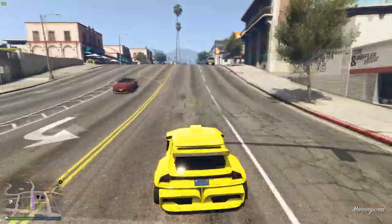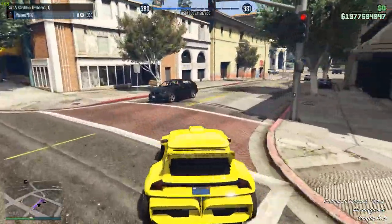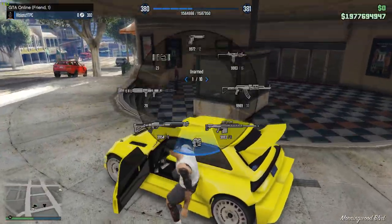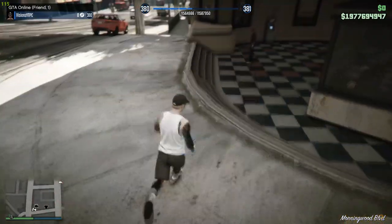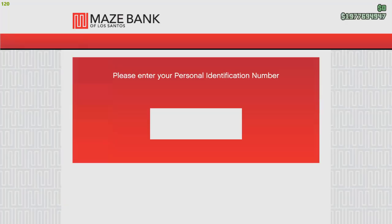To start this glitch off, the first thing you are going to do in GTA 5 Online is make your way to the Morningwood Cinema, which is down near the Santa Monica Pier. Once you actually arrive at the location, all you are going to do is walk over to the ATM that is on the left hand side of the cinema, like I am in the video now.